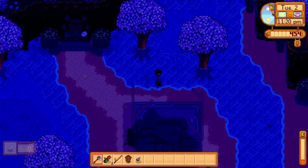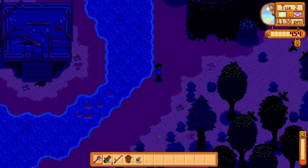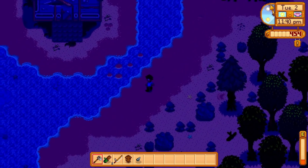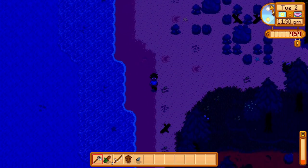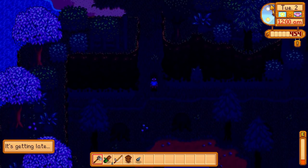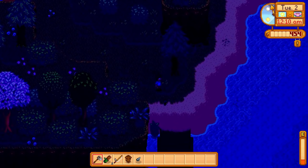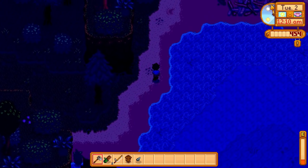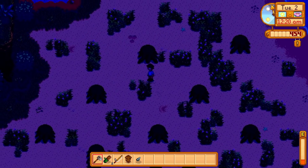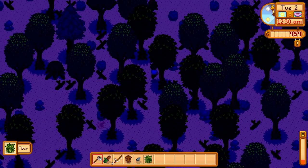We walk behind trees on the left side of the map doing a thorough check. We find a small mining area. Sometimes forage washes up on the beach — like a box of fertilizer — so it's always worth checking. We note there's a dock pathway on the lower left and you can fish from there for something special, though it's been a while since we played the beach farm.